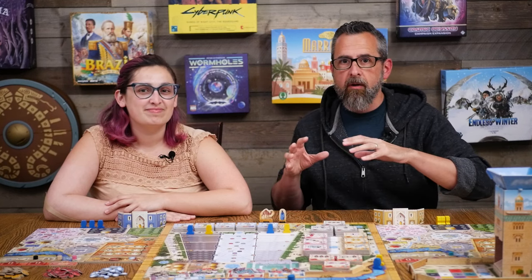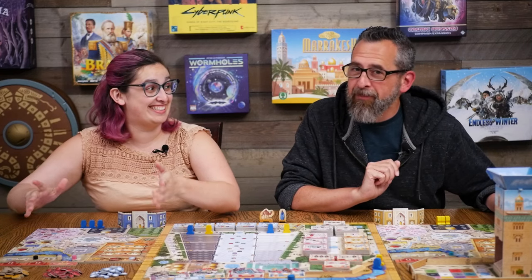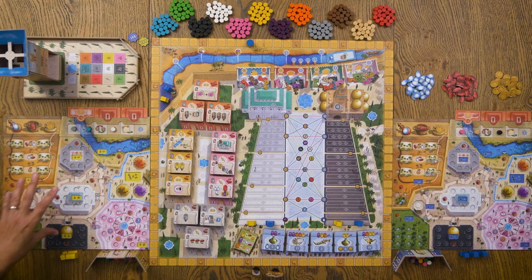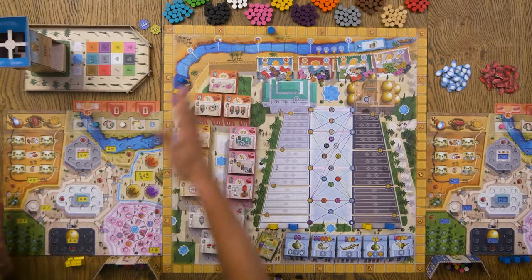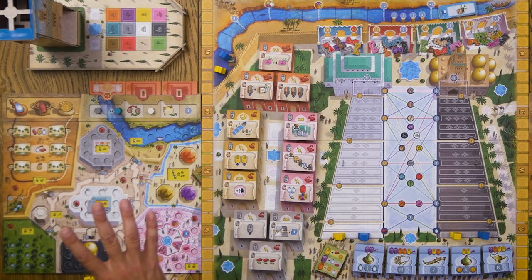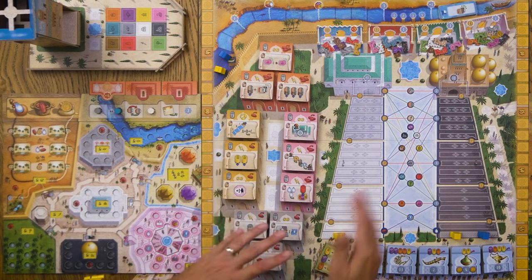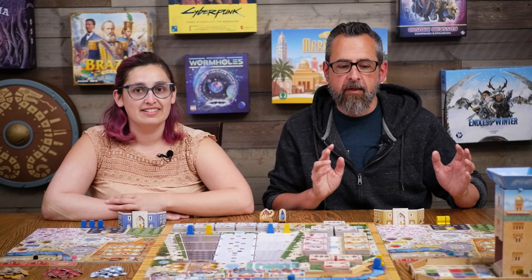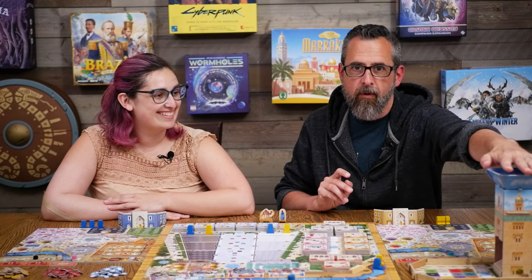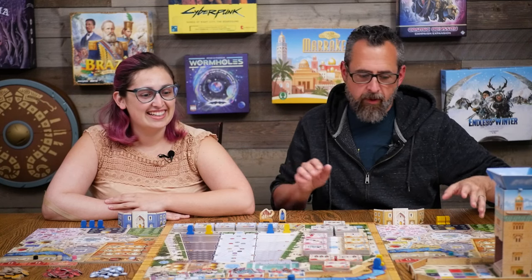We're going to give you a brief overview of the structure of the game and how it flows, but then we're really going to dig into all the things on the player board, which are massive. There are about nine different areas that relate to all of these colorful pieces called keshi. Those are going to power all of these different areas on your player board, and we can't ignore the elephant in the room — the tower.